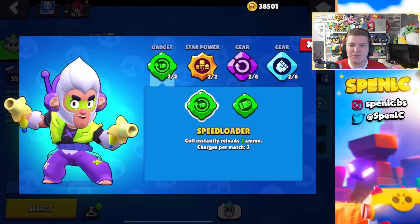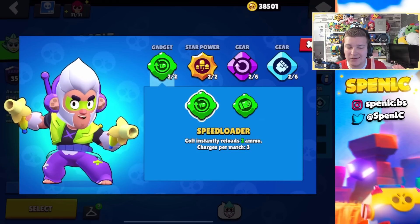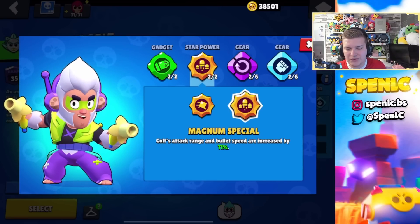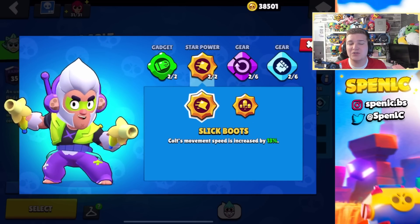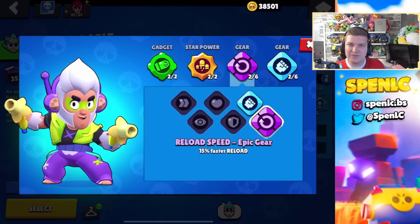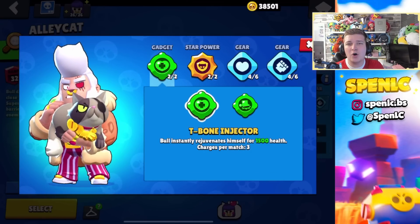With Colt, Speed Loader is going to be really strong especially in Heist for that extra damage — thinking of Safe Zone in particular. Silver Bullet can be pretty strong on some maps, but a lot of maps have unbreakable walls now so you don't get the most value out of it anymore. He has two decent star powers depending on your playstyle, but if you want to focus on dodging with Slick Boots that can be strong; more often than not Magnum Special is the go-to. I never switch off these two gears.